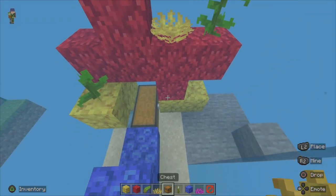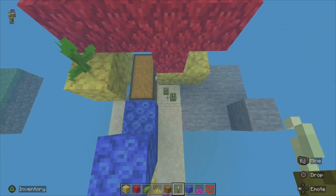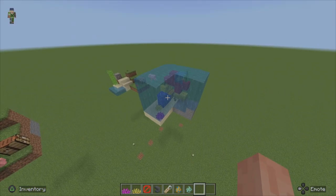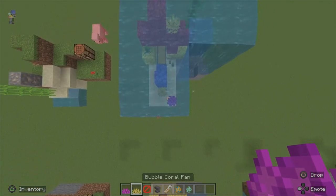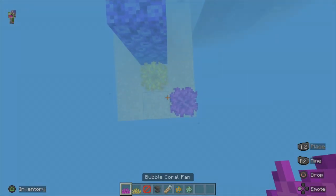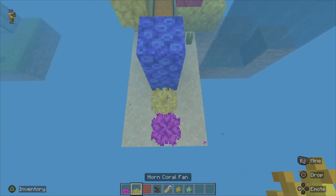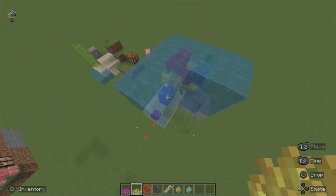Once all that's complete, the last thing to finish it off — grab our sea pickles and double them up right in front of the chest. Now before we actually finish everything off, we're going to make a small correction. We're going to go back to where we placed our bubble coral fan and our horn coral fan and reverse the order. Grab the purple one, place it on the left and break the one on the right. Then with the yellow one, place it on the right and break the one on the left.